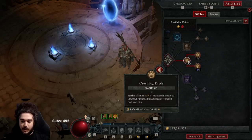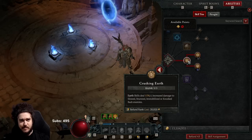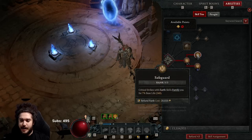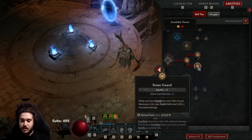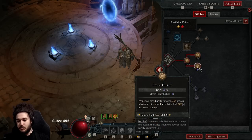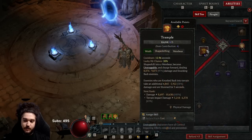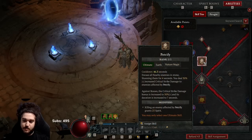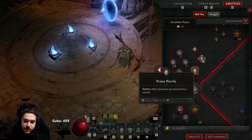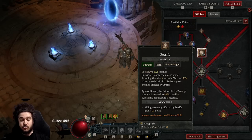Crushing Earth is very good. Critical strike with earth skills fortifies you, keeping fortify up even when defensive skills are down. Stone Guard is really the saving grace here — you get a big damage multiplier as long as your fortify is above 50%, which is essentially always. I don't even put a point into Trample directly because Insatiable Fury gives plus four to shapeshift skills. Petrify is optional in those two nodes, but clicking it freezes the whole screen and bosses take extra critical strike damage.